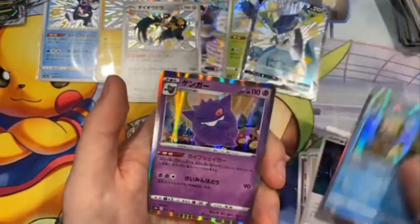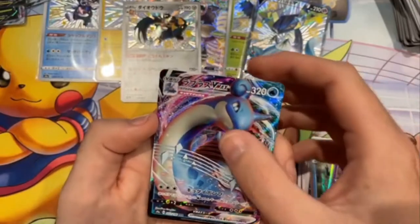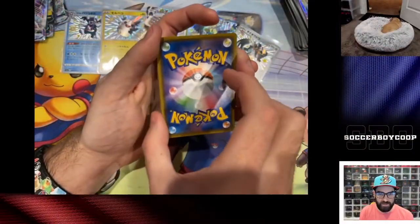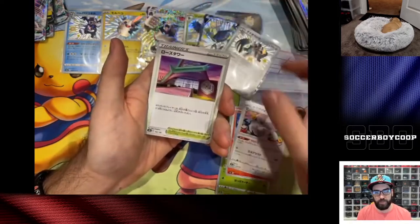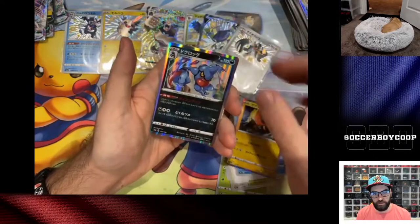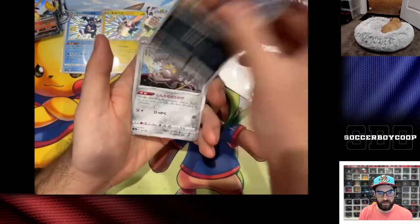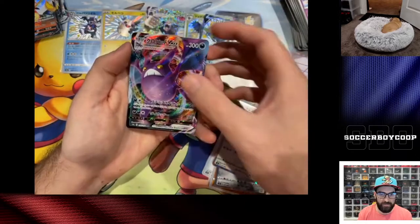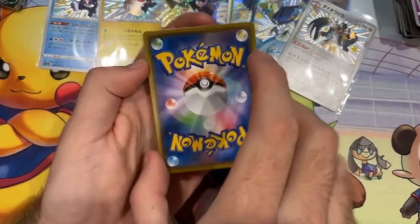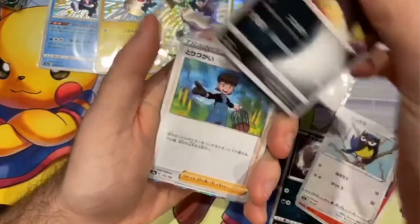Lapras V Max — still looking for that shiny Lapras V Max, that would be awesome. You don't need a big following to sell your cards. Still no god pack. Hollow Crobat V Max.